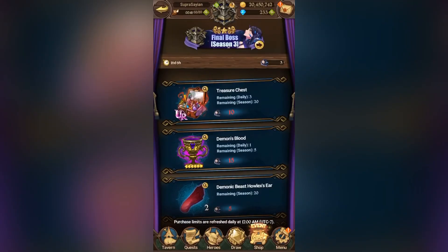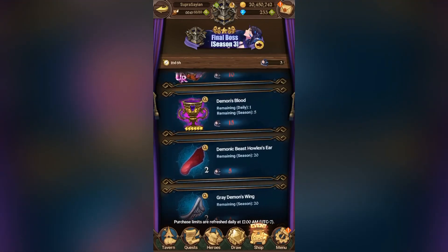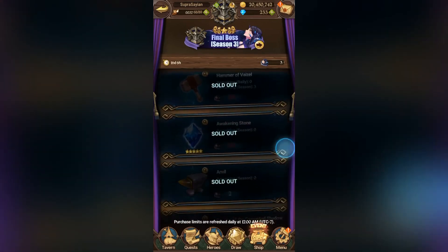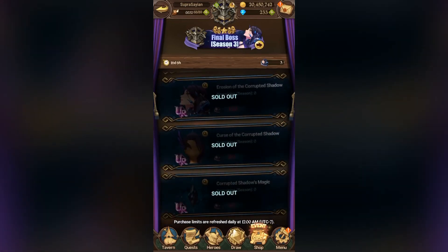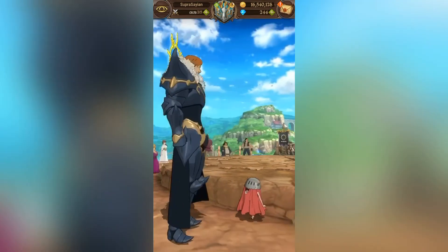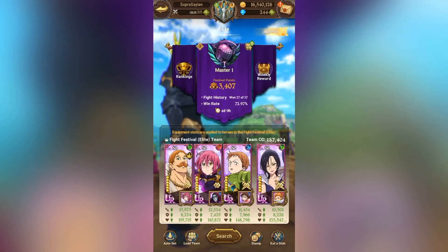Let me show you guys what I've accomplished in the shop. The chalices I can only get one per day, so I'll continuously grind for those. Equipment stones, same thing. Hammer. I've got all the awakening stones, all the anvils, all the costumes - all equipped now. I gained about 30,000 box CC, and my PvP team gained about an additional 2,000 points, putting me at 187k.